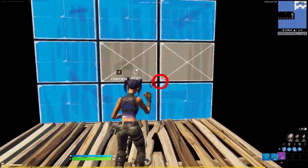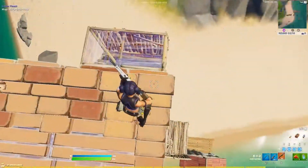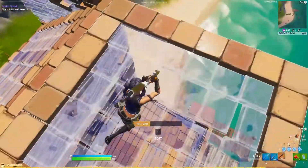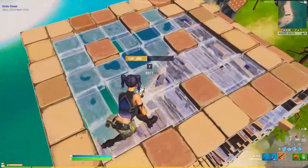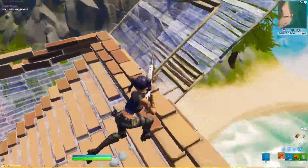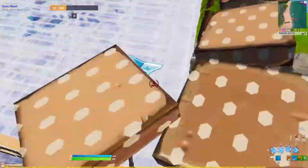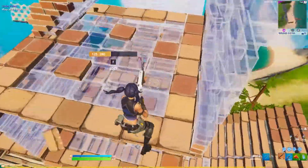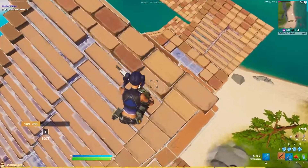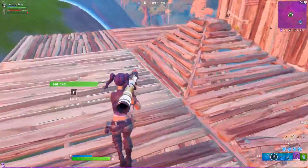The third map is the one I'm playing right now — Realistic 2v2s. You can do this alone and it's very good practice for everything. Once you've done the other maps, this basically spawns you in with random loot. You don't start with max mats unless you vote for it, and you just practice against an opponent in a build fight. It's very realistic, so make sure to do this every day — it's the best practice over any course.